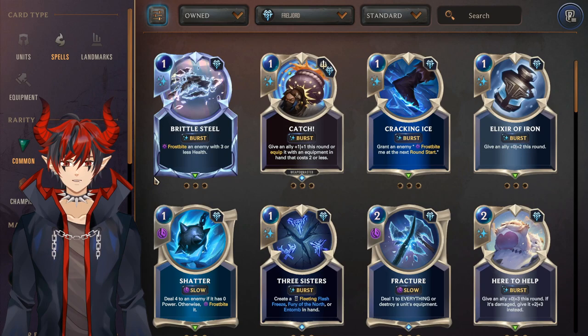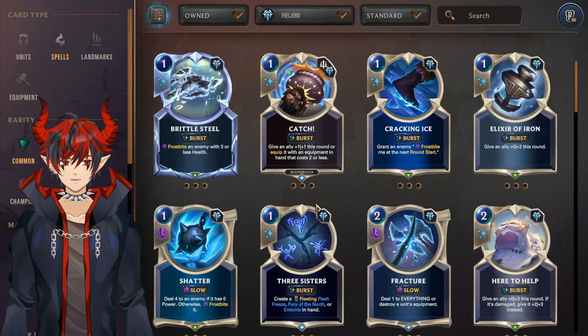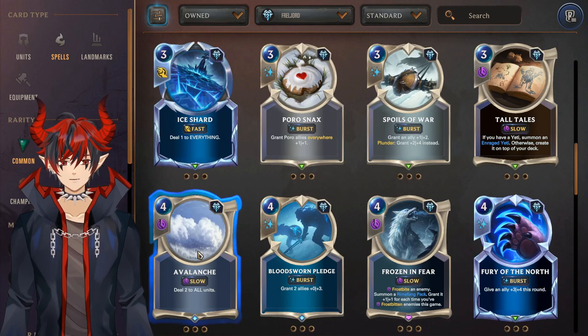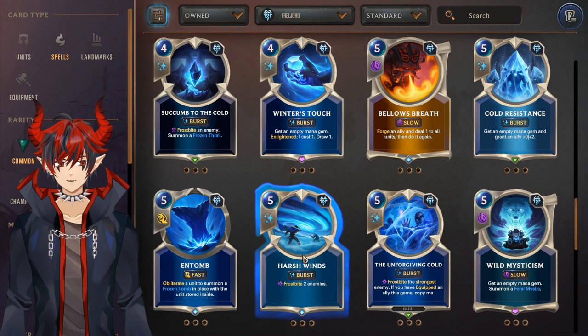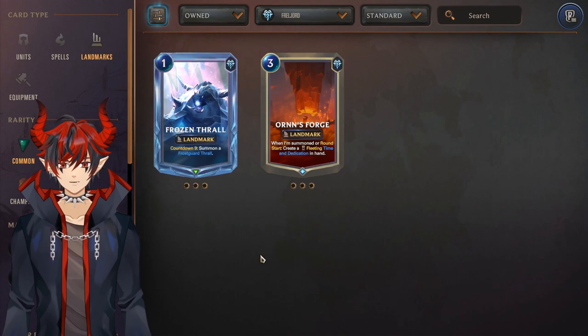For Freljord spells look out for: Brittle Steel — very good frostbite, Catch for weapon master stuff, Elixir of Iron, Three Sisters — really good, Inner Beast for Udyr, Flash Freeze, Avalanche for control strategies, Winter's Touch — very good but it is an epic, Harsh Winds for Ash, Unforgiving Cold for cultists, and Wild Mysticism — also an epic but it's a mana ramp so important for control decks.